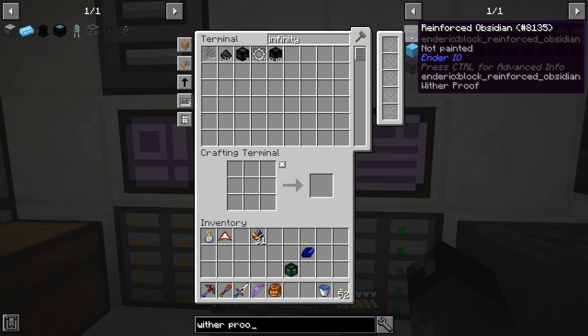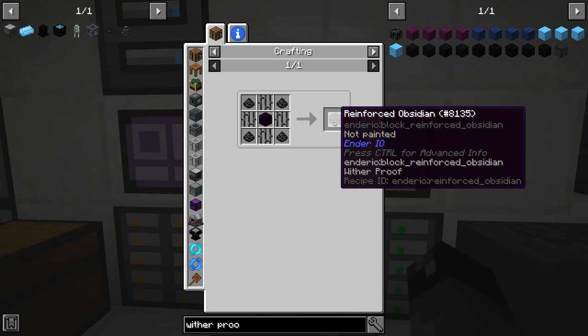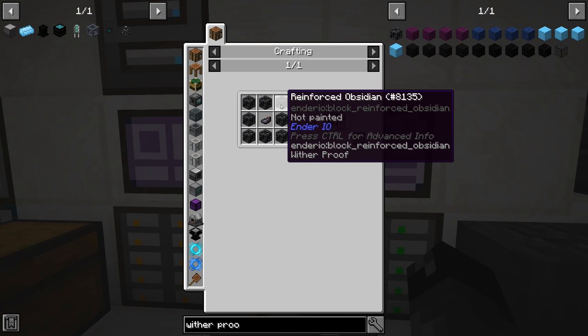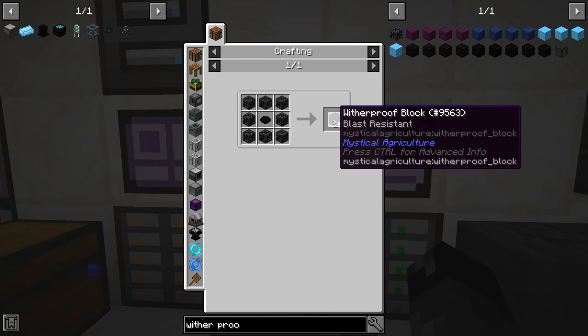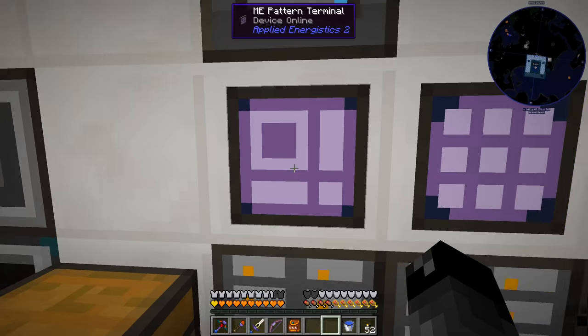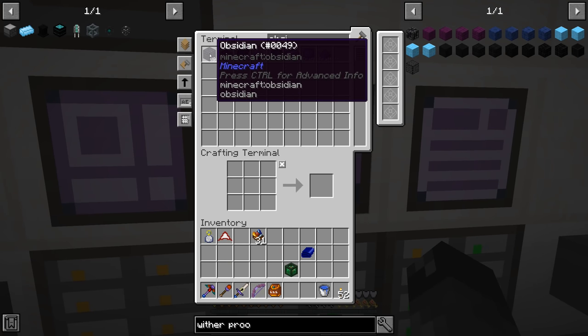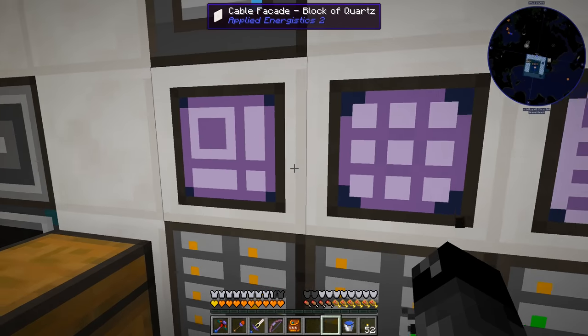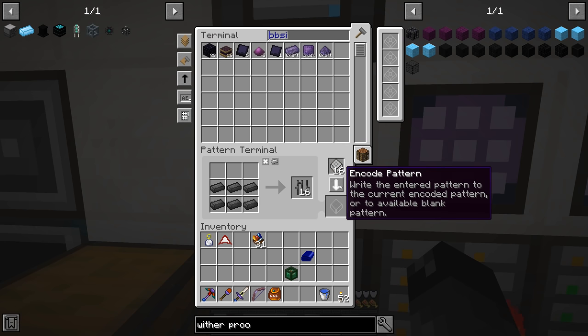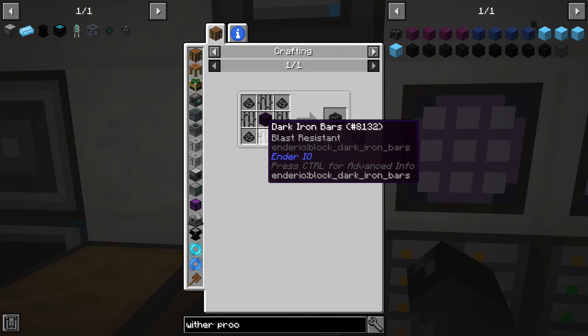There's reinforced obsidian that is wither proof by itself, and the Mystical Agriculture wither proof block requires eight reinforced obsidian plus one black dye and gives 16, so it doubles it. That's probably the way we want to go. Obsidian is something we don't have much of and no way to farm it easily. We might go to the End and vein mine the pillars. There are ways to make obsidian in this pack but all involve lava. We need patterns for dark iron bars and this block too. We have 46 ink so we can make wither proof blocks.